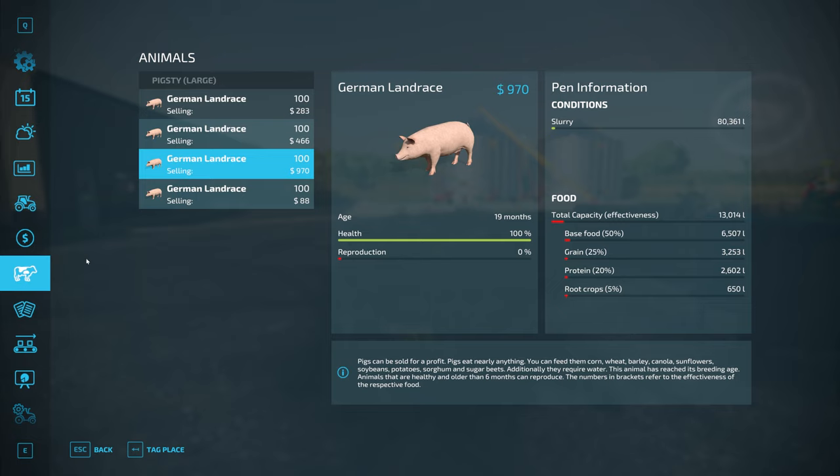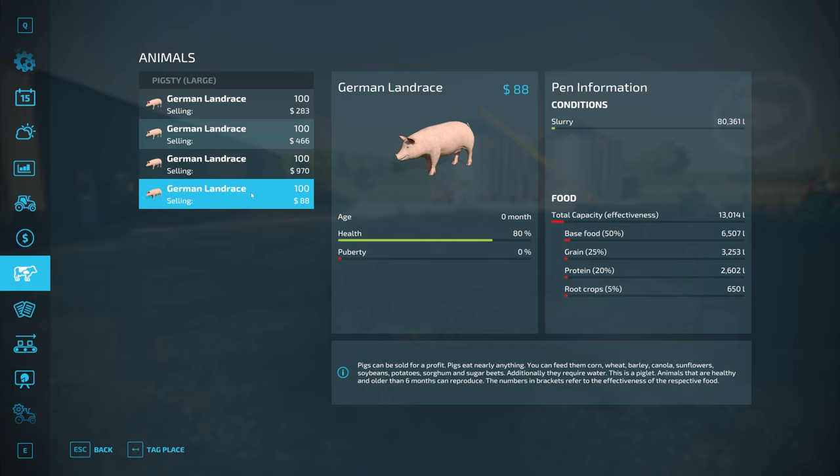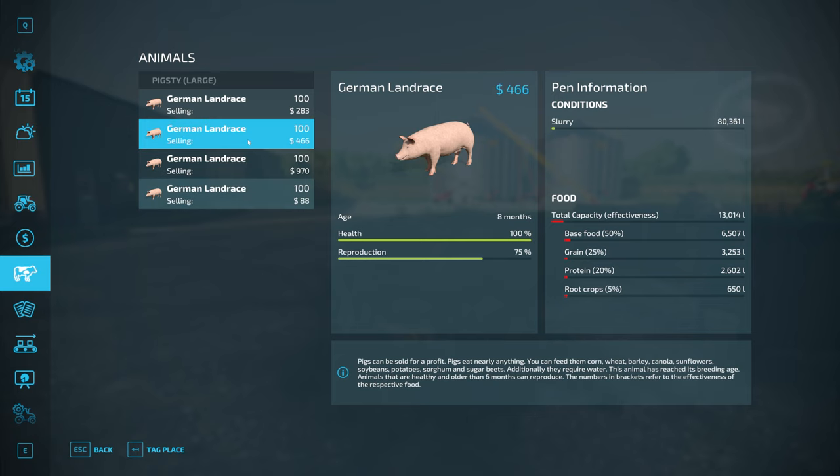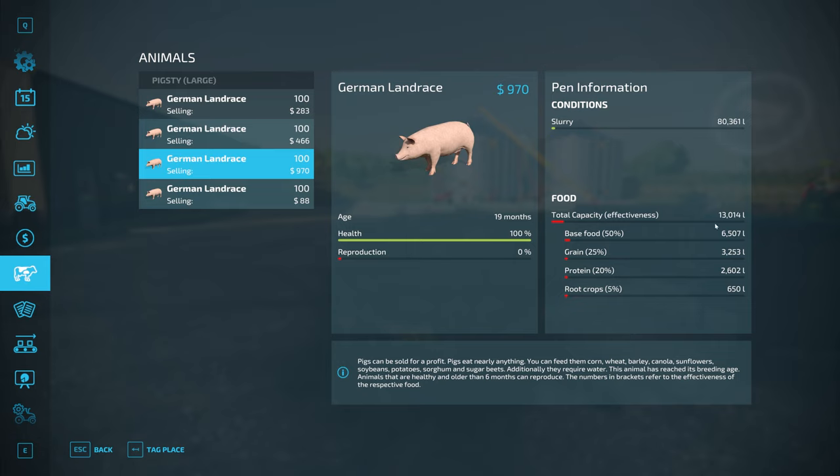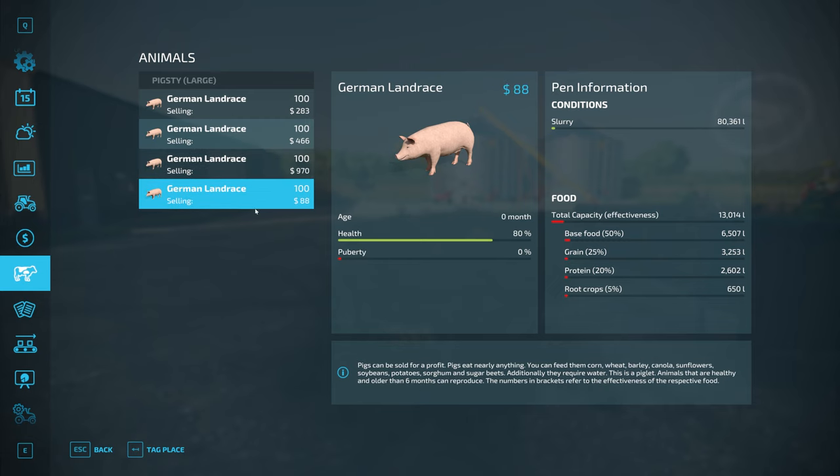The other thing we wanted to take a look at today is our animals. That original set of hogs has just reproduced again, so we've got a fourth set of 100 here that are in that early puberty stage. It looks like next month we're going to get another set out of these hogs. We'll be up to 500 hogs in October, with these younger ones starting to get to the point where they're going to reproduce in the not too distant future. The concerning part is we're running out of feed, so we need to get into harvest immediately in October and start pumping some feed back into these hogs. The amount of feed they need is starting to go up quite quickly as we get more and more hogs on the farm.